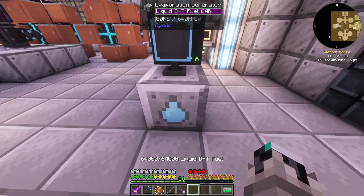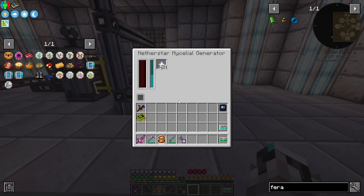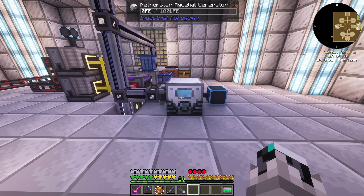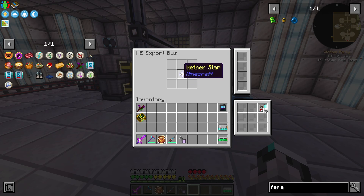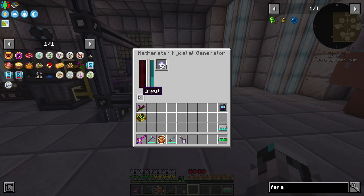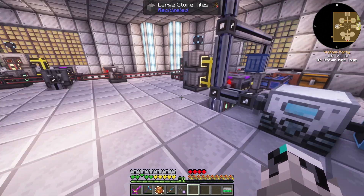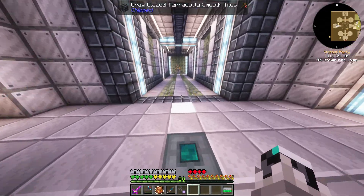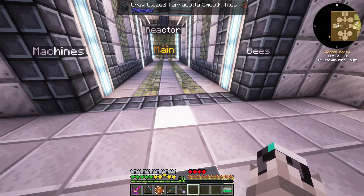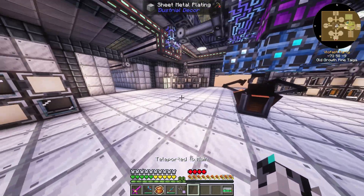This guy produces a little bit more power as well. Now, this is a nether star civil generator. This bad boy takes nether stars and, as you can see, it immediately gives us 4k power per tick, which is pretty good. We could do more of these if we want to, but right now I believe these ones are enough.